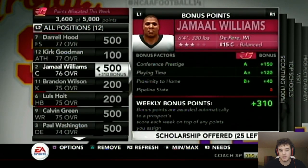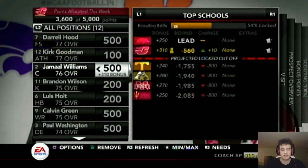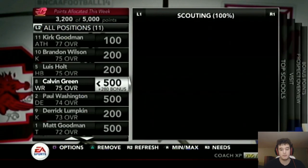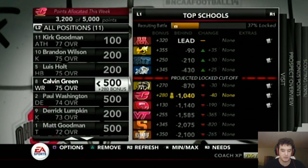I've convinced myself to remove Jamal Williams — we have a plus in almost everything, but we're only gaining 10 points per week and that's probably not going to change. That's a lot more points we can use on other players. Then a guy like Calvin Green — his program tradition is only a C-plus, but if we keep winning we should get more points there, and we're only losing by 40 each week, so we might be able to catch up. I'll leave points on him for a few weeks and see what happens.